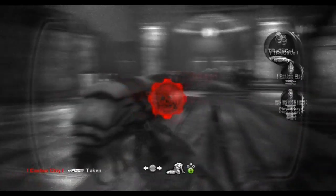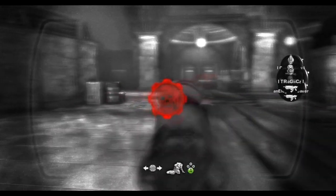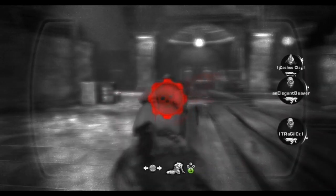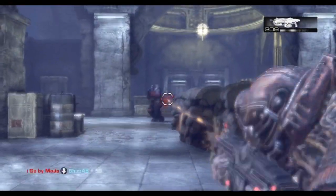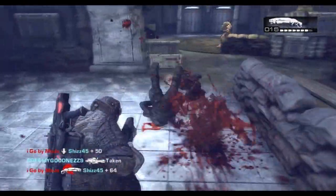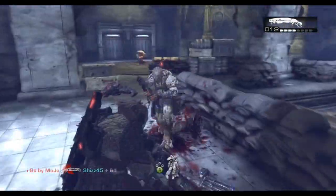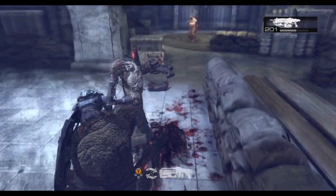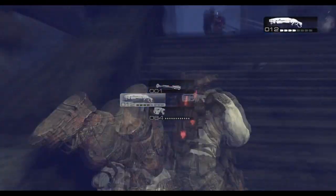Turns out he gets downed by the ink grenade — both boom shot and our friend here I go by mojo. He actually, which is a really big mistake, gets let back up. Just don't let kills back up. If you can easily stop them getting back up — which this guy can here, as you can tell he's clueless — he gets cross-lancered and he gets punished for it. Their team has just lost control of the boom shot, but Kim gets a nice double angle on him. Don't let people back up.